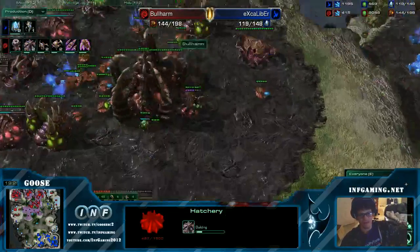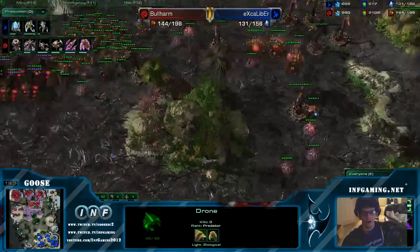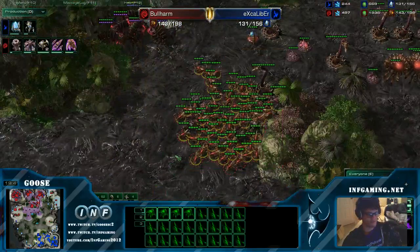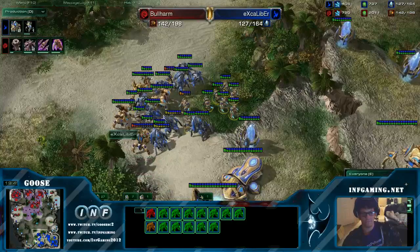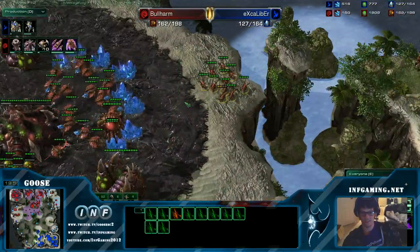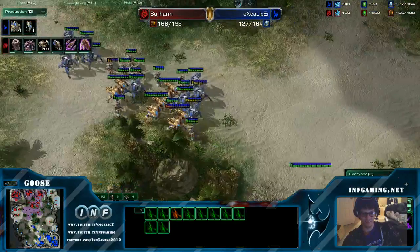And a macro hatch. Some zealots in the back trying to make use of those warp prisms. But you know what's the best combination with a warp prism? The Templar. 1A Templar — yep, that's the best.